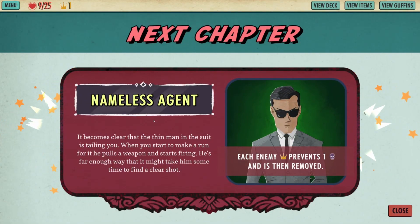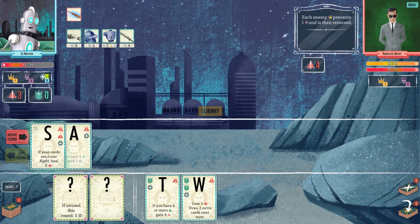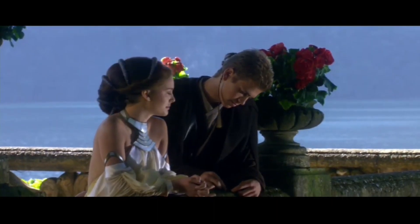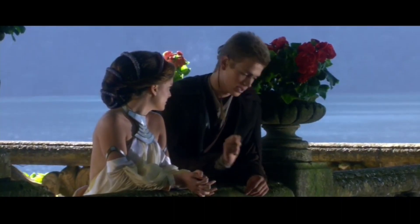Nameless Agent: it becomes clear that the thin man in the suit is tailing you. When you start to make a run for it, he pulls a weapon and starts firing - he's far enough away that it might take him some time to find a clear shot. Each enemy crown prevents one skull and is then removed. We're gonna heal two, and it's gonna be funny because I'm going to throw out some sand - it's coarse and rough and irritating and it gets everywhere.